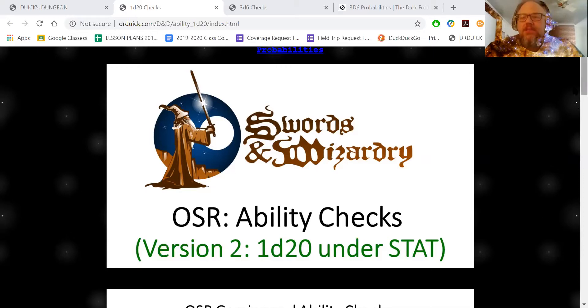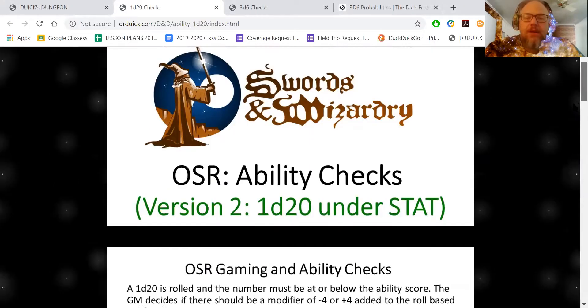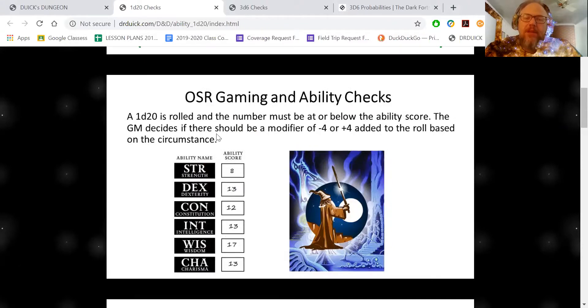So let's look at this. This is an interesting concept: 1d20 under the stat. If you have a group of stats and you want to do something like a strength check or dexterity check, you roll 1d20 under your number. The game master determines whether you're going to add 4 or subtract 4 from your actual roll.